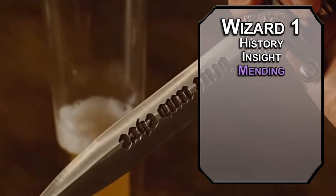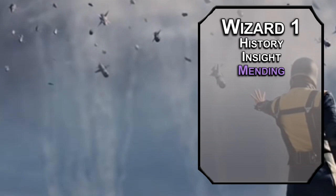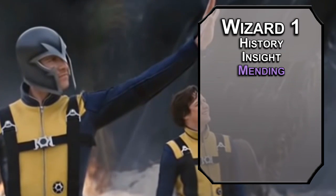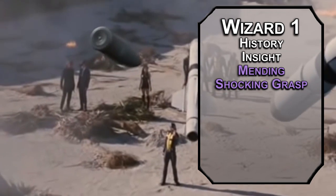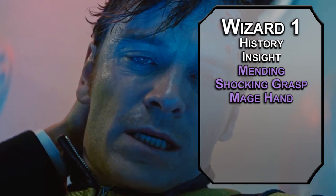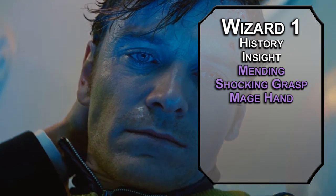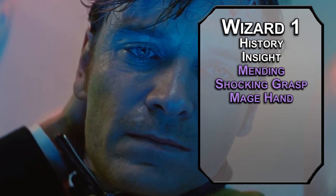Wizards can learn cantrips. Mending puts two pieces of something together or fixes a crack in it — it doesn't technically have to be made of metal, but it can be. If you refuse to use it on non-metallic stuff, that's a weird choice, but you could take it to Flavortown and patch things up with some metal shavings you carry around. Shocking Grasp is a melee spell attack that deals 1d8 lightning damage and prevents the target from taking reactions. Mage Hand creates a floating hand that can lift 10-pound objects and flip switches — it's basically a little minor telekinesis, with the caveat that there's also a hand there. We'll get better stuff later.